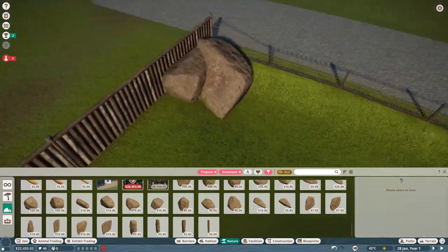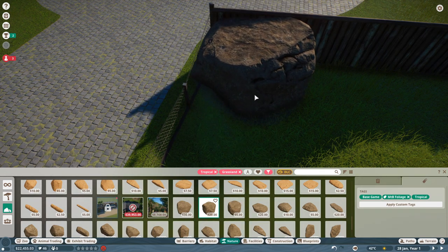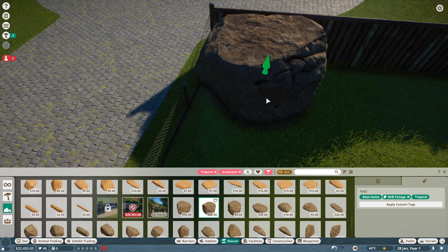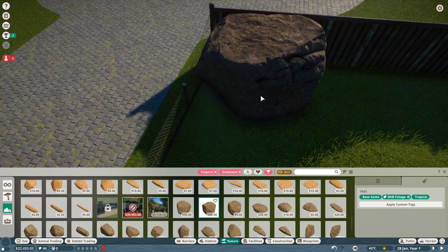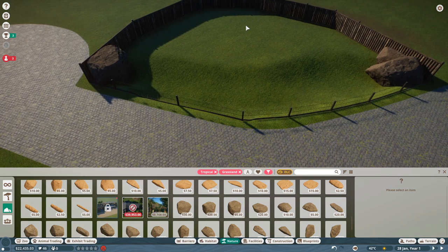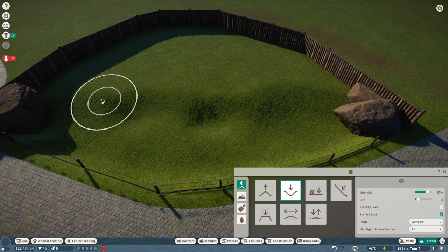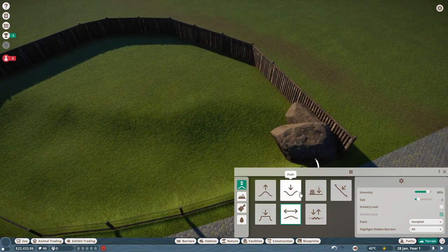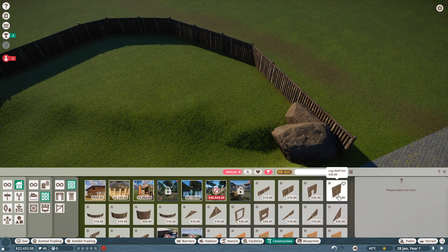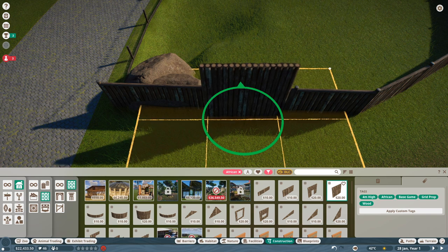If you press and hold Shift you can adjust the height — that's I think the most important key shortcut. You'll be learning others along the way. We will make it smoother here so they can reach the bottom, then flatten the foundation and create some nice shelter for our animals. Let's go with a wall that matches our barrier — I want this to be perfectly aligned.